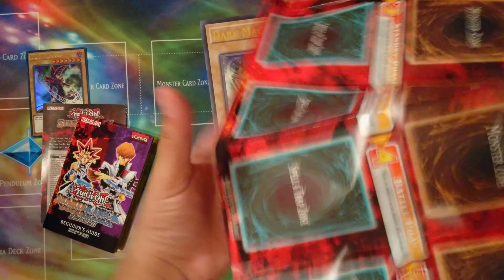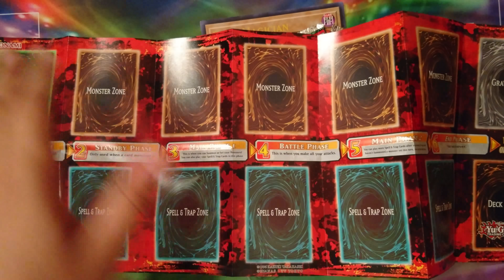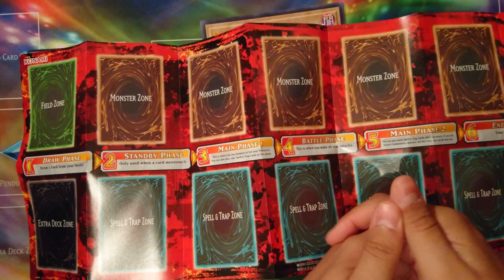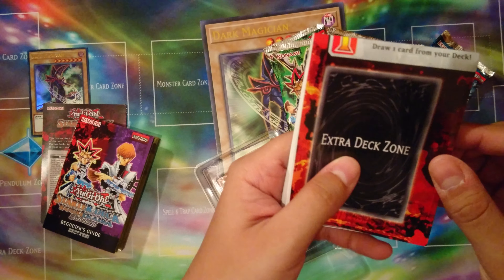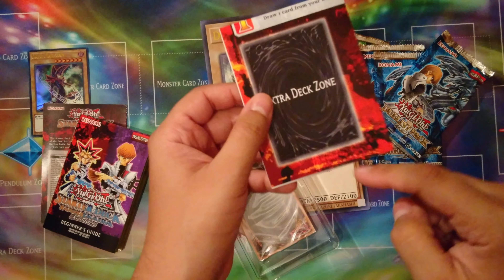This is actually really old. This is the first style of mat — the second generation of mat would be one that has pendulum zones. This one doesn't have pendulum zones, but it's also not the newest version because it doesn't have the extra monster zones. So it just falls in a place where it could be mistaken for current, since your cards kind of overlap at the top. That just means it's old.